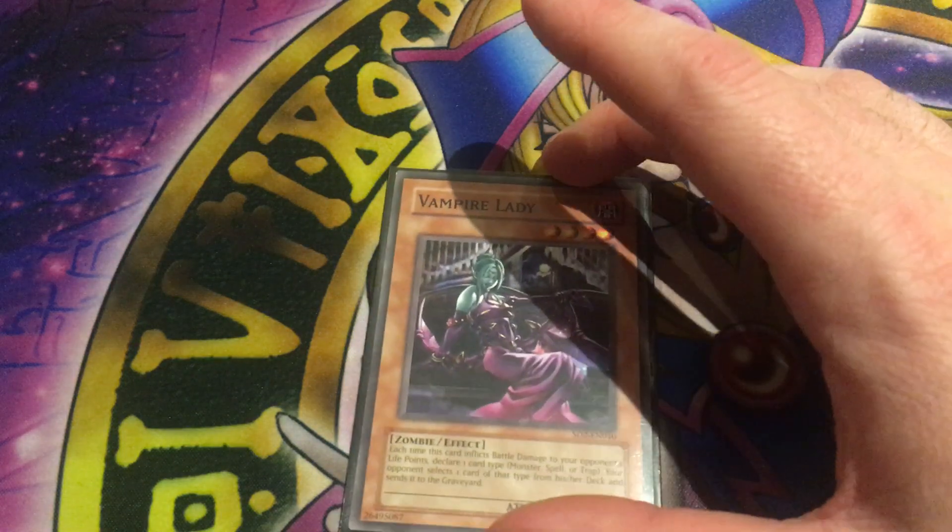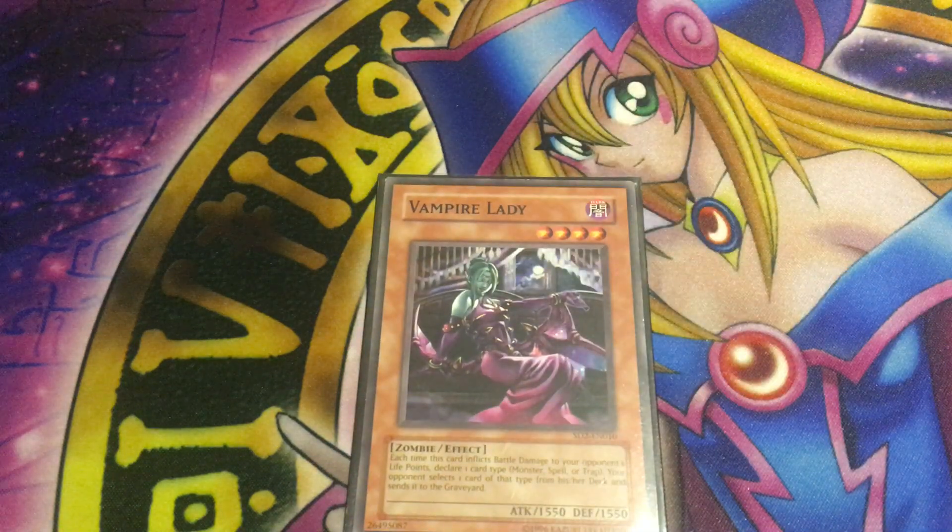At level 4 we have Vampire Lady. She's a level 4 dark zombie with 1550 attack and 1550 defense. Each time she inflicts battle damage to your opponent's life points, you declare a card type — spell, trap, or monster — and your opponent selects one card of that type from the deck and sends it to the graveyard. In the old days, Lady was a staple because she's a level 4 dark zombie and her effect is basically the same as Vampire Lord's, and it combos well with the field spell.